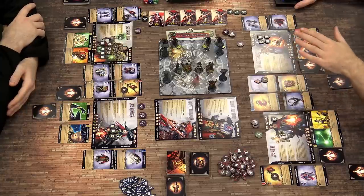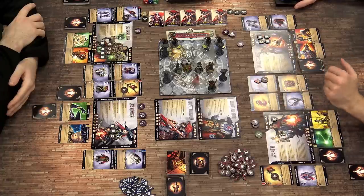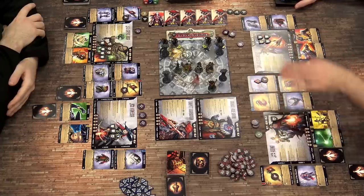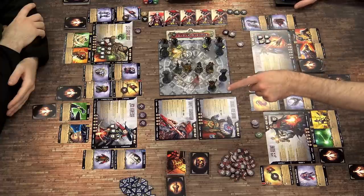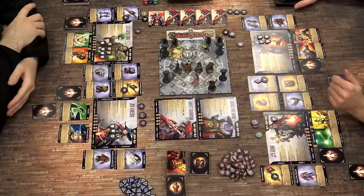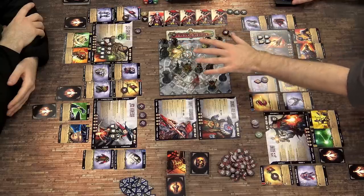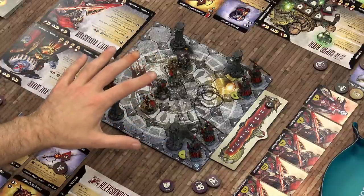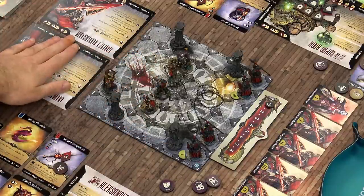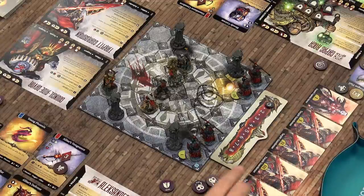Looking at what we have on the table, we're each controlling two characters who are very different. Some of the classic archetypes: we've got a healer, a rogue-like character, a tank, a DPS character — kind of a rogue as well, maybe a hunter. We've also got our main game board here with everybody on it, which is where we'll be moving and doing stuff. We've got some villain sheets because there is AI in this, and a tracker up along here to tell us who's going and when.